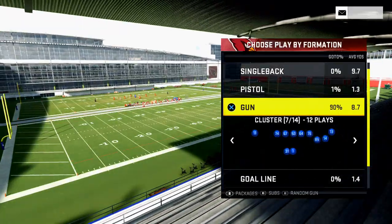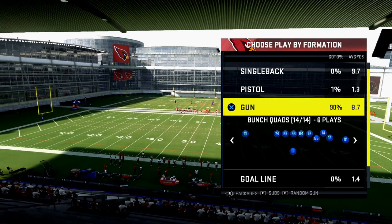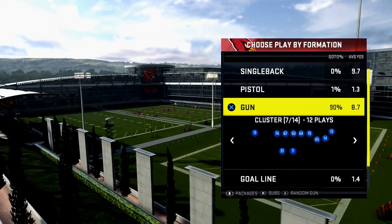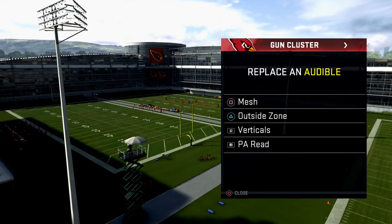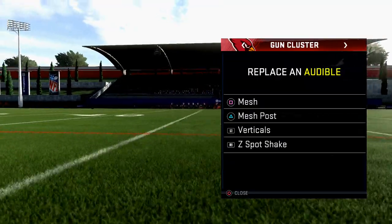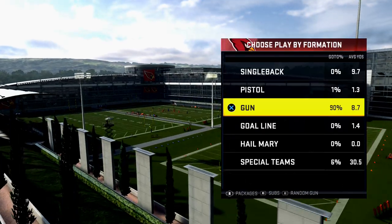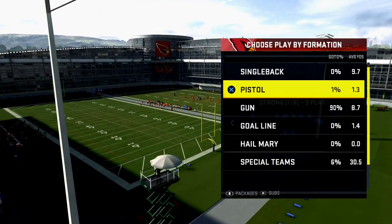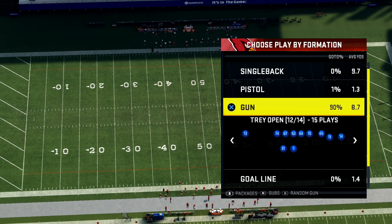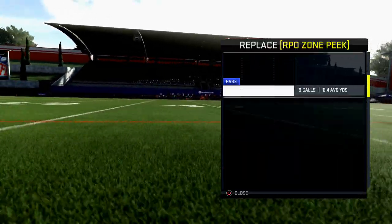The third set you want for success is something very effective at beating man-to-man coverage. I like Bunch Quads or a compressed-type set for this. From the Arizona playbook I'd recommend the Gun Cluster formation with audibles of Mesh, Mesh Post, Verticals, and Z-Spot Shake. You've got two corner routes that can get open on both sides of the field, making it a really good man-beater. The Shotgun Single Back Bunch and Gun Doubles are also examples of good man-beating and zone-beating sets with strong route principles.